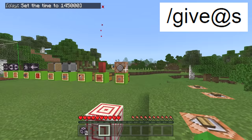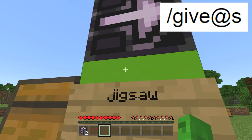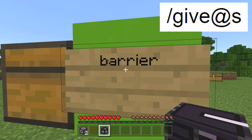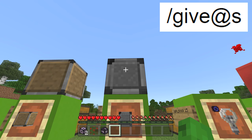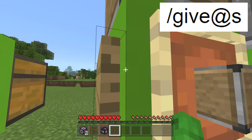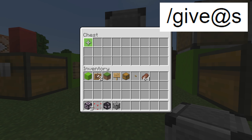Then we've got jigsaw blocks — slash give at-s jigsaw — that gives you the jigsaw block, very cool. Barrier blocks: slash give at-s space barrier — you don't have to put 'block' on this one. You can place it down and you won't be able to walk past it; it's invisible and you can't break it in survival. Then there's allow and deny — I think these control whether people can go to certain places. You just do slash give at-s allow, or slash give at-s deny.